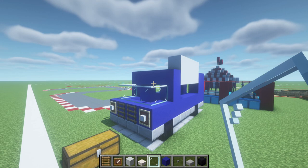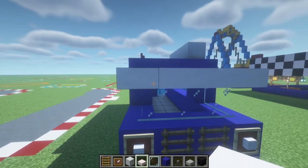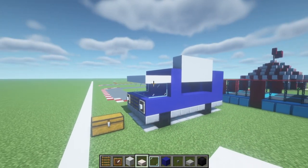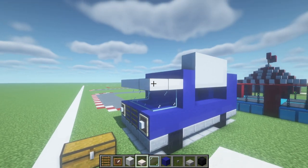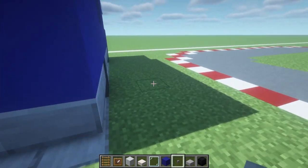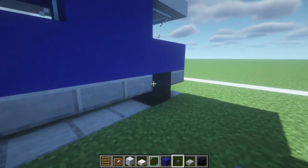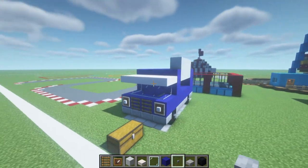On the front of the build we can place glass blocks all the way around the top of the exposed blue concrete. Then place smooth quartz blocks filling in the area on top of the glass, extending backwards towards the back of the truck. We also want to place stone buttons on the sides of the black shulker boxes.